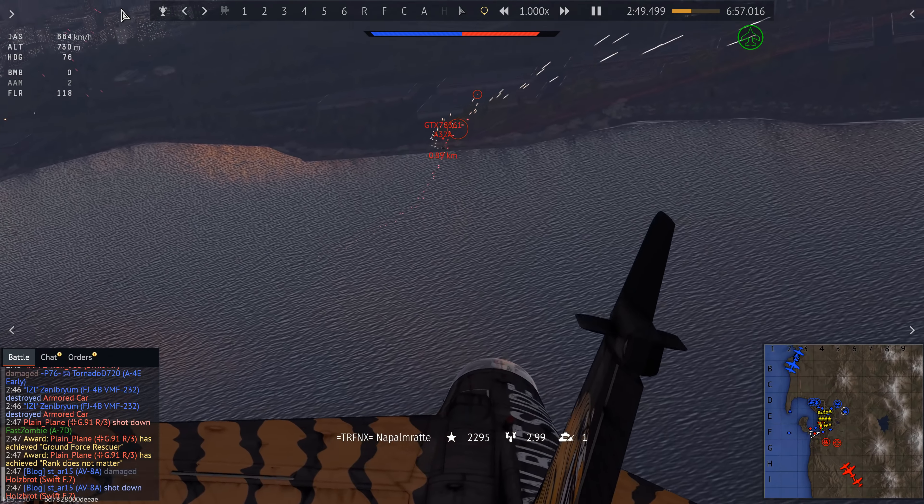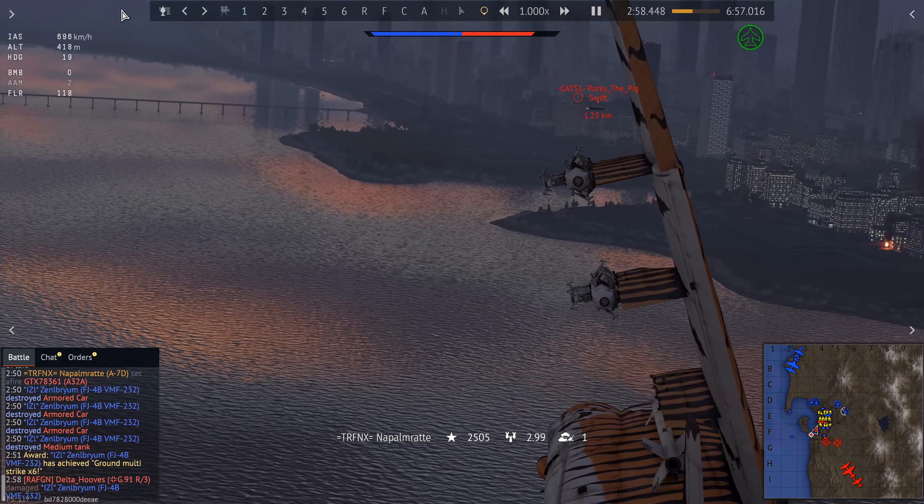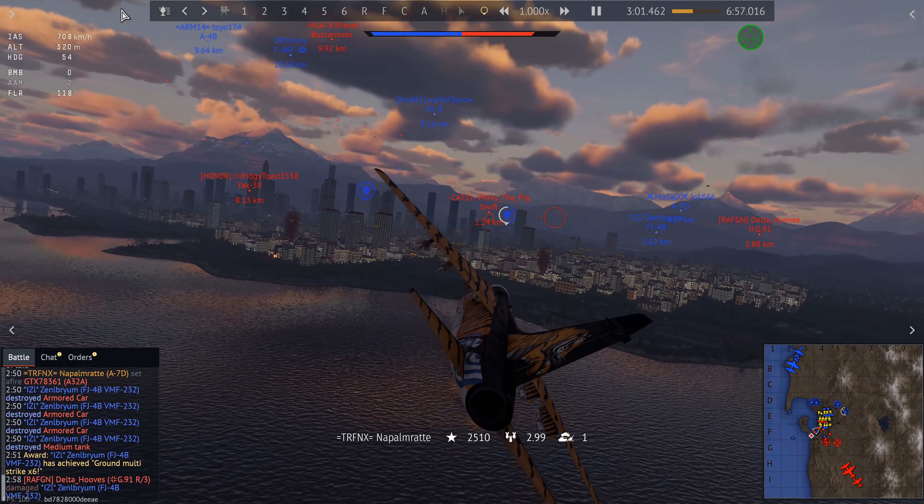I couldn't decide which one to go for. The first head-on is something I usually don't like to do, but it was necessary, and I got the better of the engagement — the A32 is on fire. The Swift also doesn't really take me seriously, so one air-to-air missile in his direction hits, and that's actually a double kill — the A32 burned down too. The G91 also doesn't seem to take me seriously; he's after the FJ-4B. The missile's on the way, and I kill the G91.